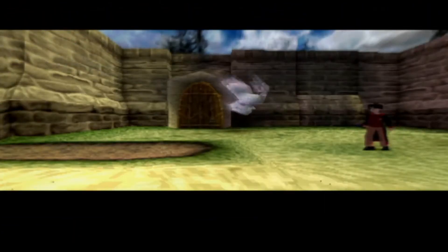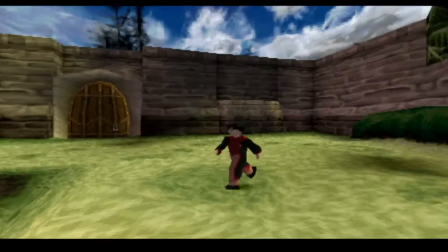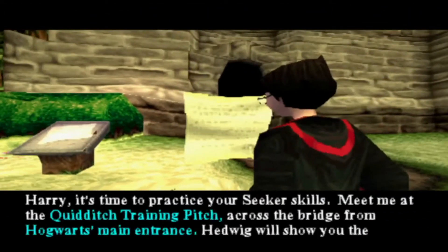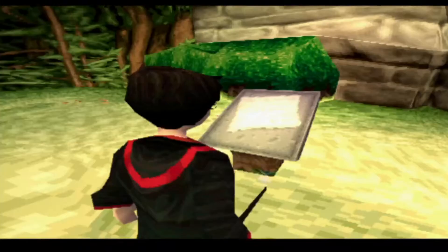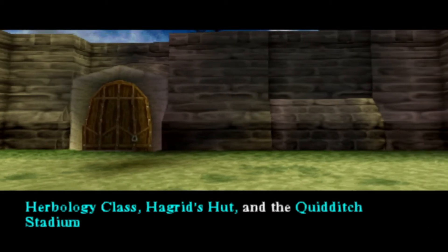Oh it's Hedwig! What could this be Hedwig? Harry, it's time to practice your secret skills. Meet me at the Quidditch training pitch, across the bridge from Hogwarts main entrance. Hedwig will show the way. Oliver Wood. So we've got Herbology class, Hagrid's hut, and the Quidditch stadium to visit.